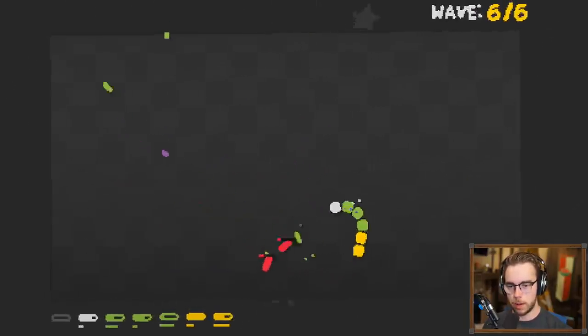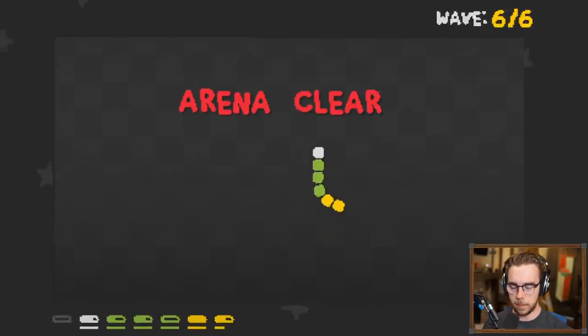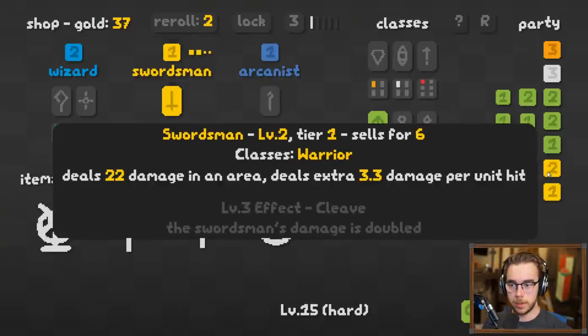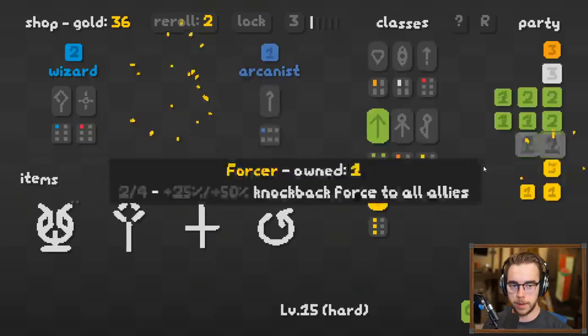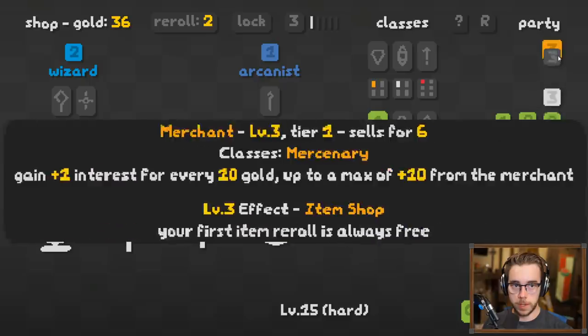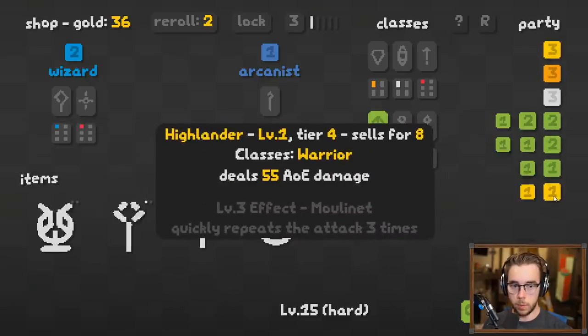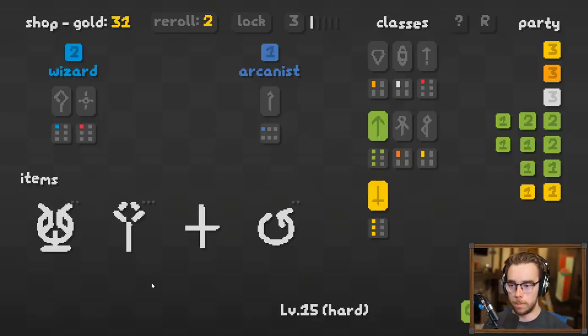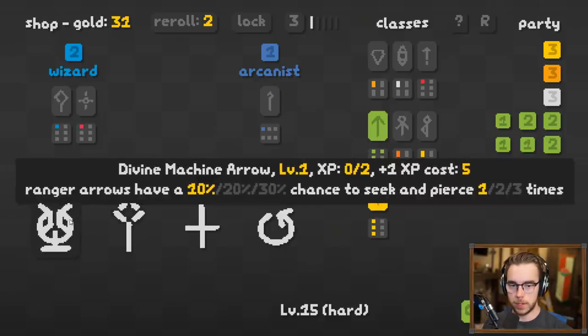Give it away, give it away — easy clap! Arena clear! He does 22 damage with 3.3 damage per unit hit — now 88 damage with 13, and the Swordsman's damage is doubled. That was a big increase, holy! We'll put Swordsman up front. All the Warriors do AOE damage. 'Increase this' — so it costs 15 XP to get to the next chance to deal AOE damage. And 'Ranger arrows have a chance to seek and pierce.'